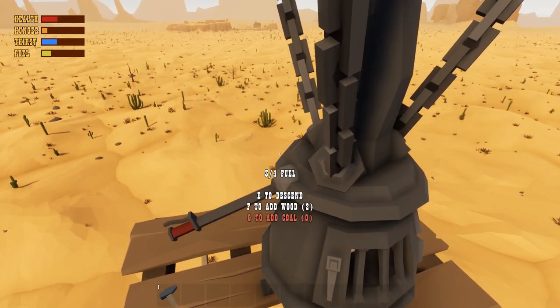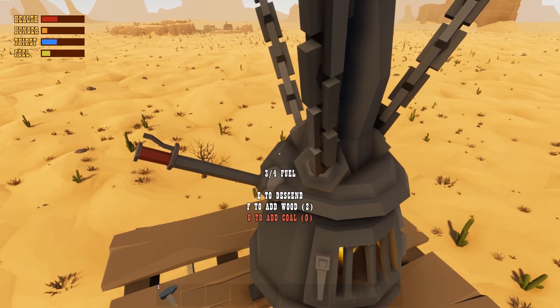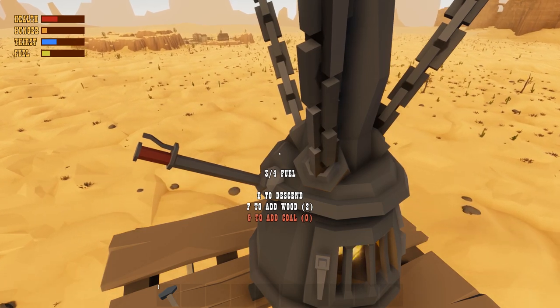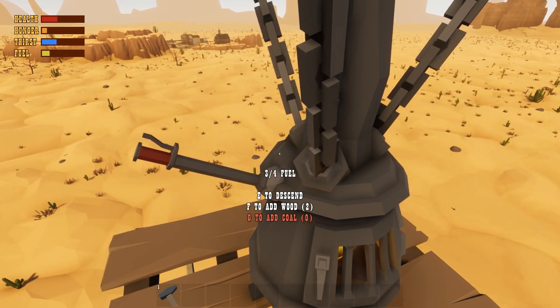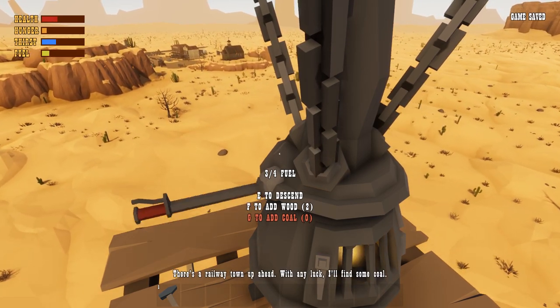Down we go, up we go. So it's just like the raft, only we're on the desert — the ocean of sand. Looks like a town up ahead, let's loot it. I have some food rations on me so I've got to be careful of my hunger. I've also got no water left, so I'm going to have to raid this village for some water supplies.